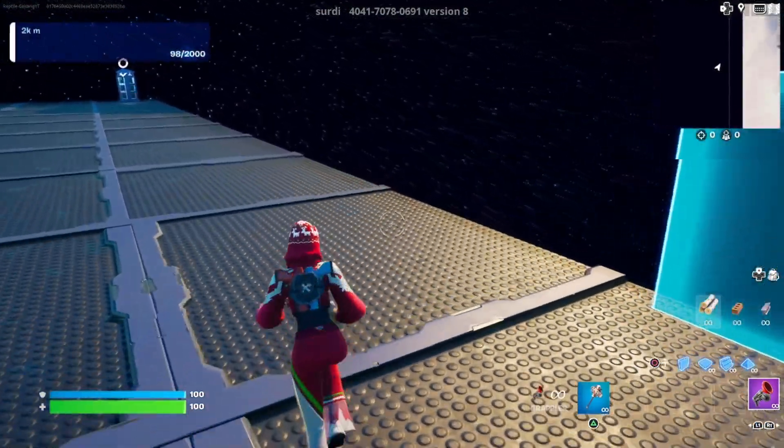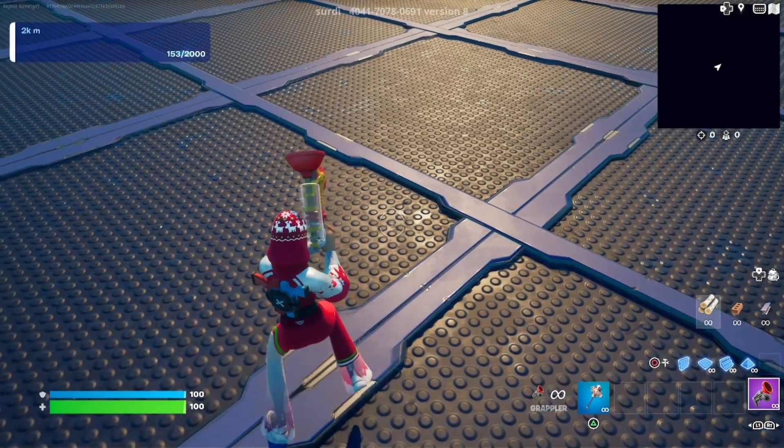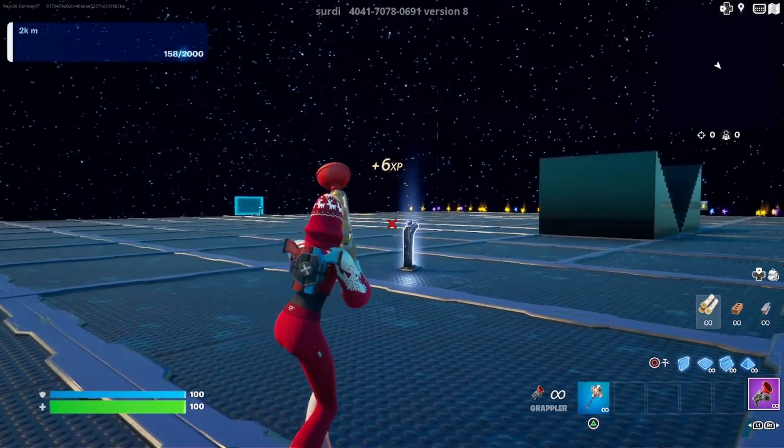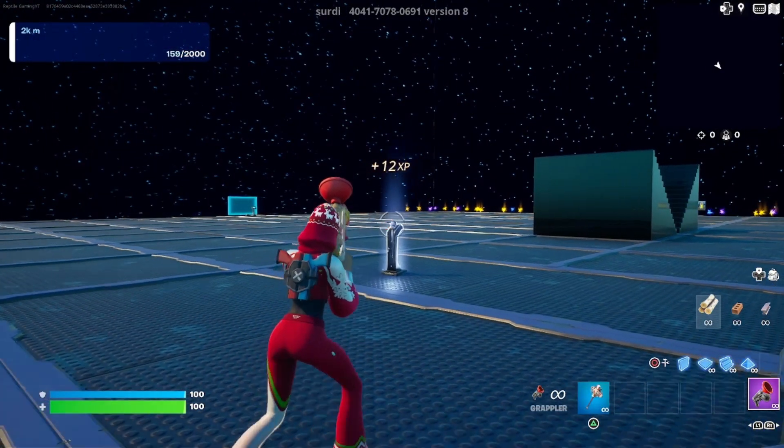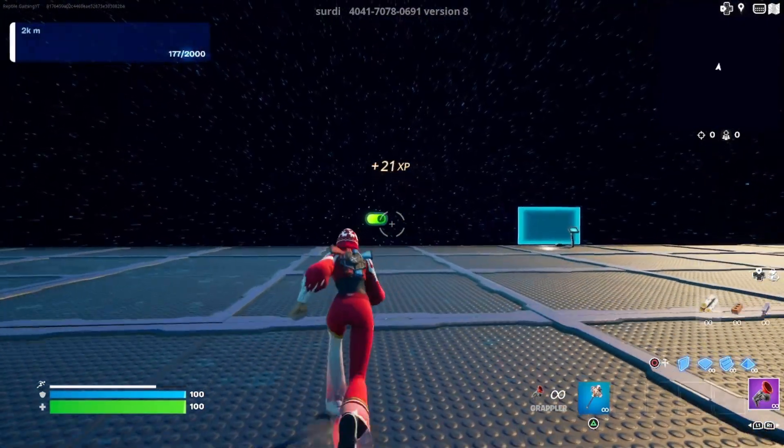Then what you're going to want to do is go to this little blue hologram thing right here, and then go one square over to the left. On this corner here you're going to find your first AFK XP button, and once you're done claiming that AFK XP, you're going to look at this creator code.